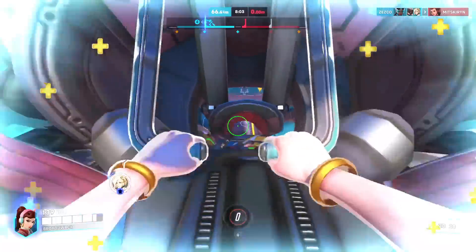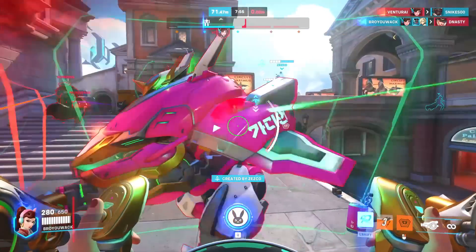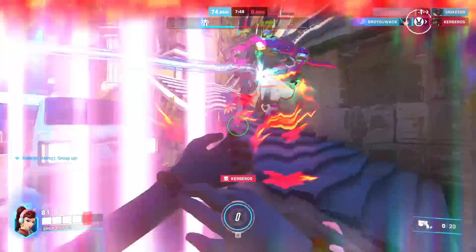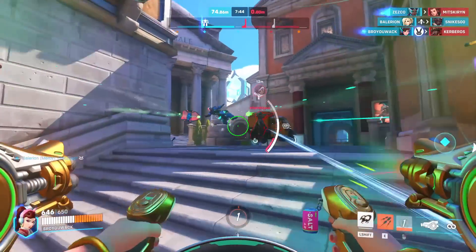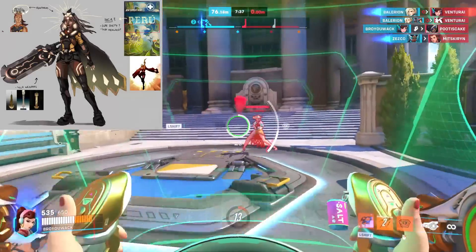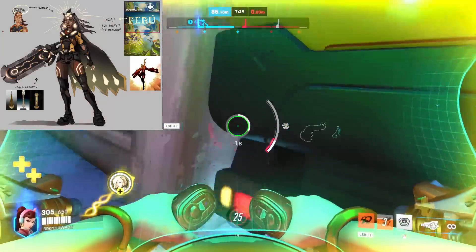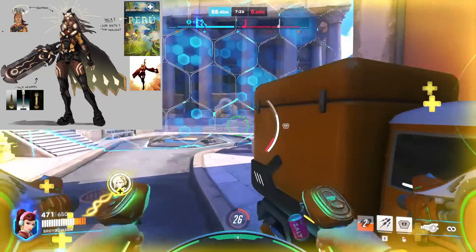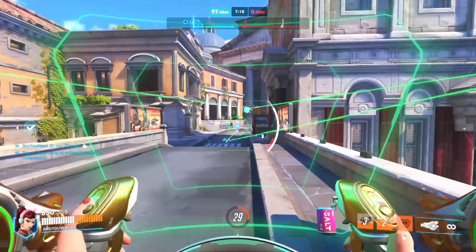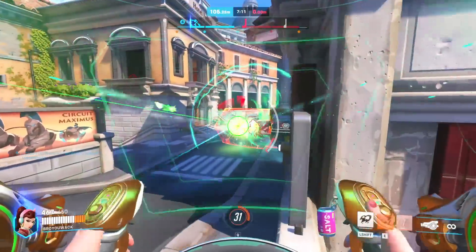Even though the sneak peeks don't tell us much about how the hero looks, someone on Twitter — going by the name Martan Capoli — made a great concept piece depicting how this new hero could potentially look. This art piece is absolutely phenomenal; not only does it make the hero look fantastic, but it also gives a depiction of how the hero kit could play within Overwatch 2, most notably with their primary weapon. The only thing I think could change is the color palette — the concept uses blacks, browns, and sand tones, but traditional Peruvian clothing uses much brighter colors.